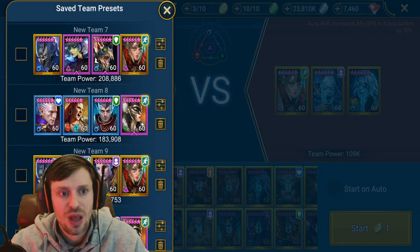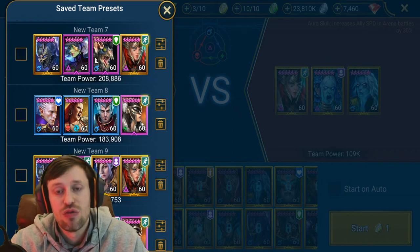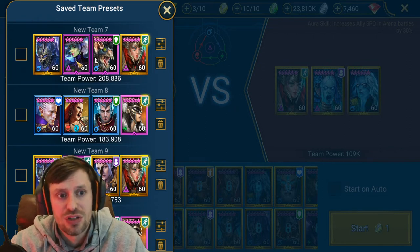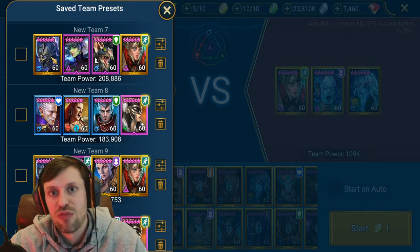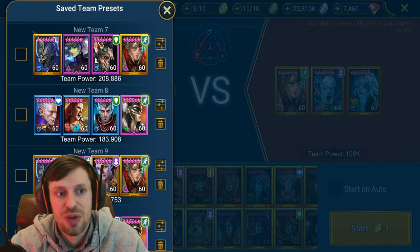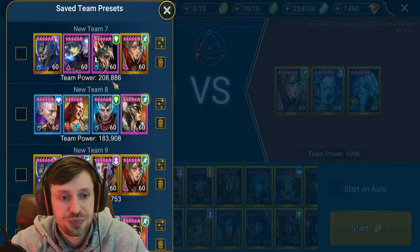Sometimes even when your team is speed-tuned there are different reasons they can cut in. Madame will remove any buffs they have if she has high enough accuracy, then place Decrease Defense and Attack Down - really good champion, very powerful, a must-have if you can pull her. Any nuker can go in the last slot. I've got Foley because he hits hard and has a Block Revive. He also counters Rotos - his multi-hits counter Rotos's passive that stops him from being killed.